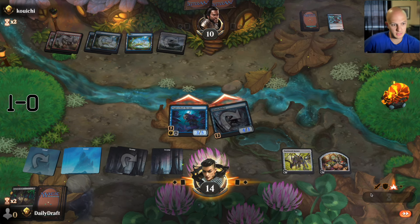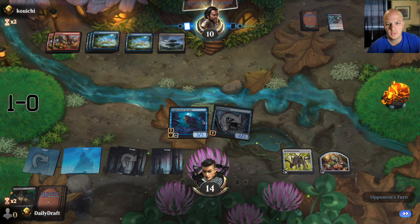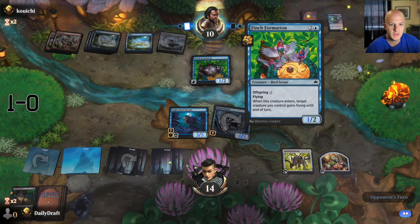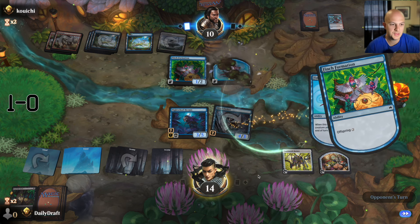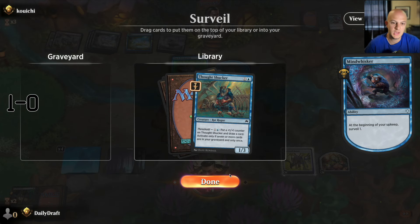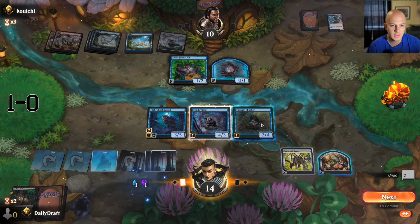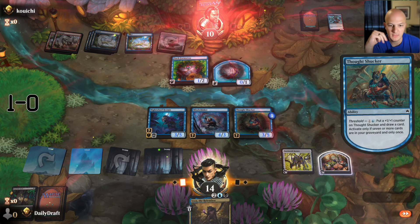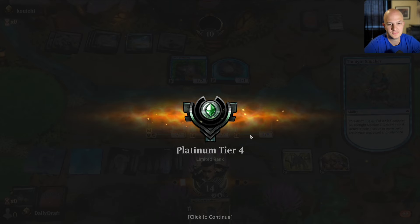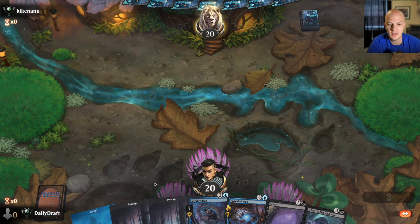Attacking for seven — this thing is unblockable, and this makes their creature smaller. We're a bit weak to removal right now with only two threats, but they have nothing so I'll take it. They did the Offspring so they got a couple of creatures — totally fine. Surveil — I can now put a counter on it and draw a card. Vren as well — look at us going off with rats.